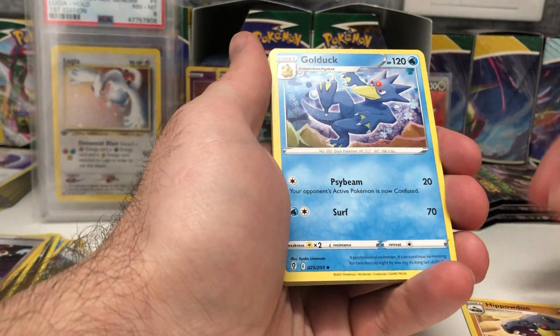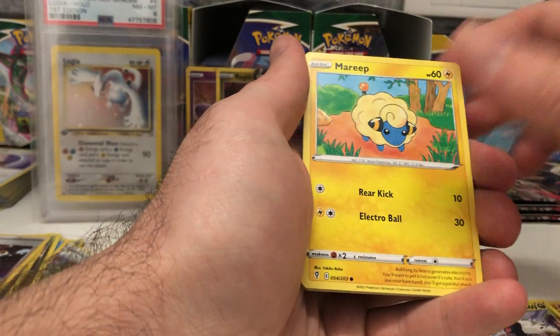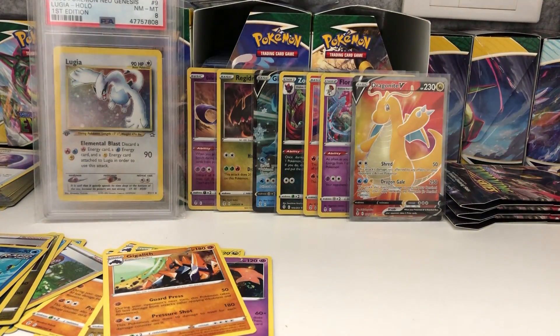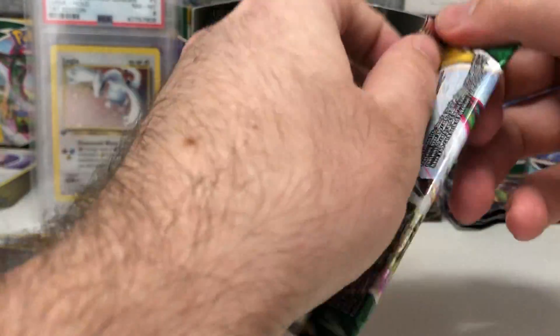Water, Hippowdon - looking for this card in reverse holo too. Golduck, Herdier, Hoppip, Marill, Wobbuffet, Luvdisc, got Feebas and a Gigalith. Haven't pulled a Rayquaza V yet, just the standard good old-fashioned regular Rayquaza.